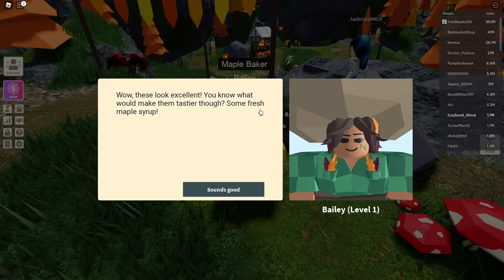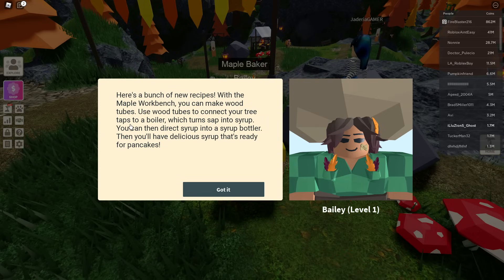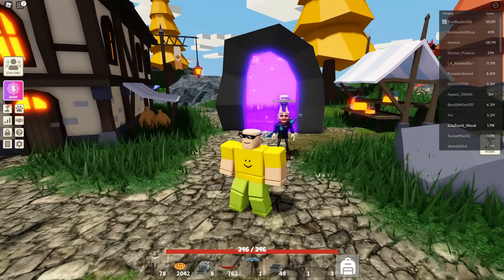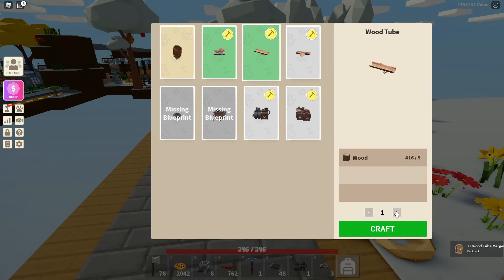Baker says: 'These look excellent! Taste — here's some fresh maple syrup. Here's a bunch of new recipes. With the maple workbench, you can now make wood tubes. Use the tubes to connect your tree taps to a boiler, which turns sap into syrup. You can feed syrup directly into a syrup bottler and then you have delicious syrup ready for pancakes.' Now we have to make 20 sweet pancakes. You can't be serious. 75 wood for three tubes — that's crazy.